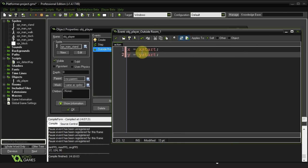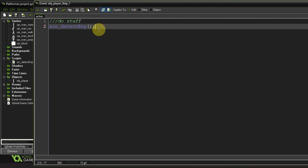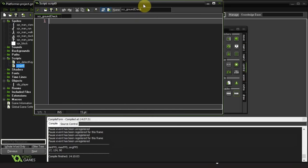Back in our step event, script_detect_key has been highlighted in a different color - it means it has been found. So now that we can grab whatever key is being pressed, let's check if the player is on the ground with script_ground_check. But before we actually do this ground check, let's create our object block.